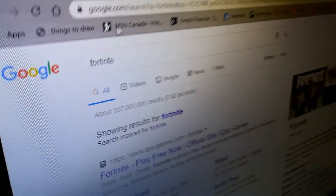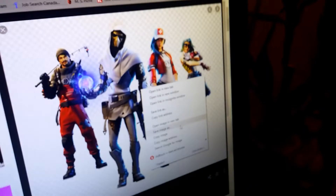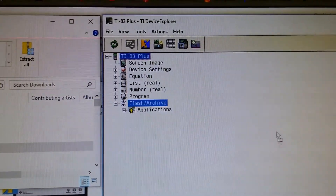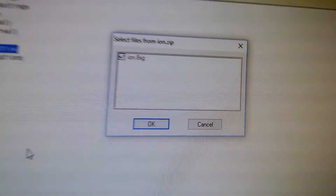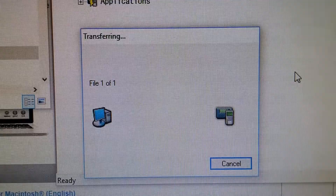Basically, guys, what you wanna do is search your favorite game. You gotta search for Fortnite, and then you wanna go in here and click download. You wanna save that as Fortnite. That's the file that you wanna swoop over to your calculator. What you wanna do is drag your file over, and it starts downloading your game. You have to click yeah, and basically it just starts downloading your game.